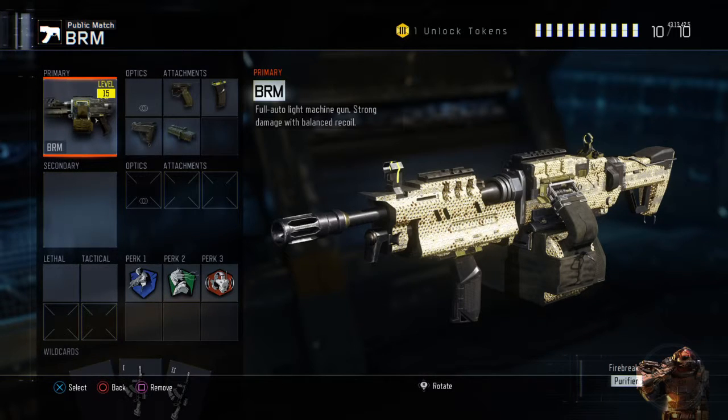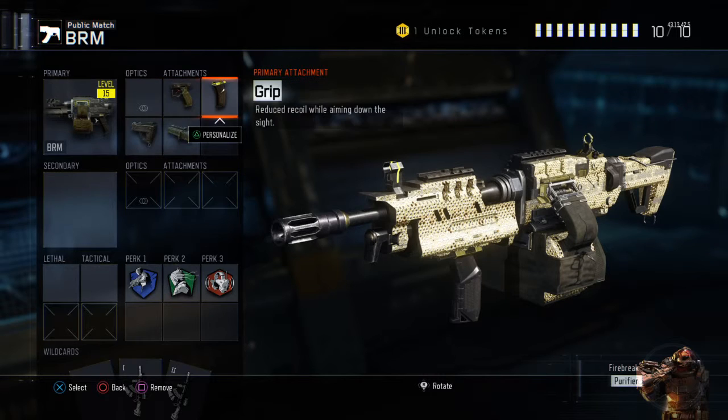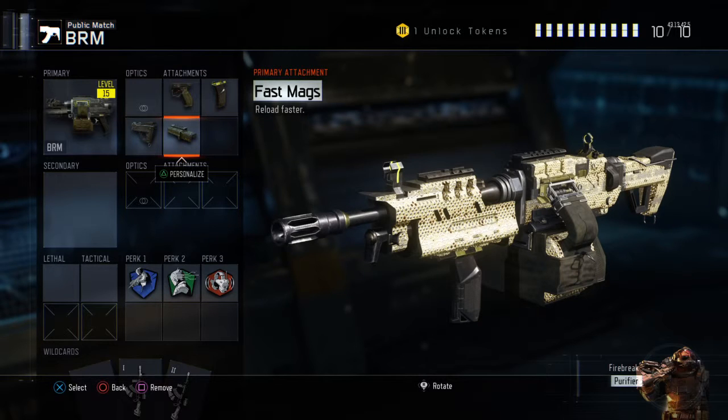So we'll hop straight into the video with the BRM. The BRM is an all-round good gun, pretty much like the Dingo. It has a good iron sight which is why I don't put a sight on it. I've got the quick draw, the grip — you don't necessarily need the grip as it's one-shot on Hardcore. I've also got the stock and the fast mags, which helps a lot as it takes a while to reload. I think all the LMGs take a while to reload on this game.